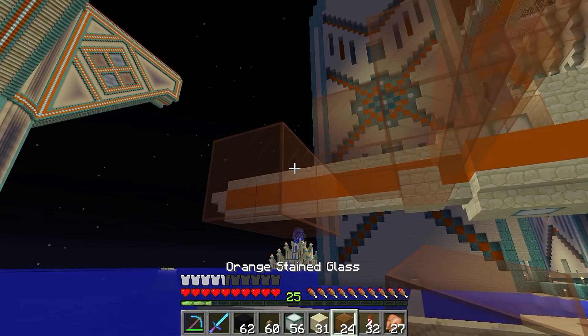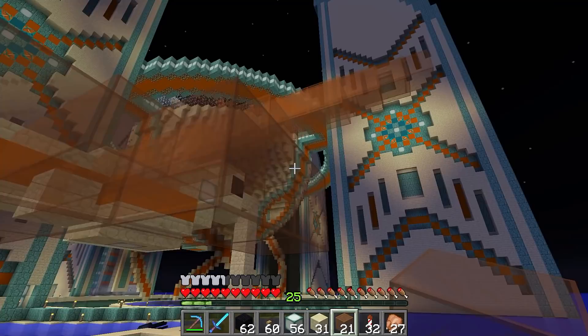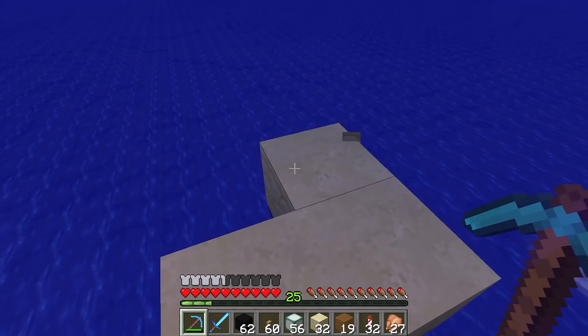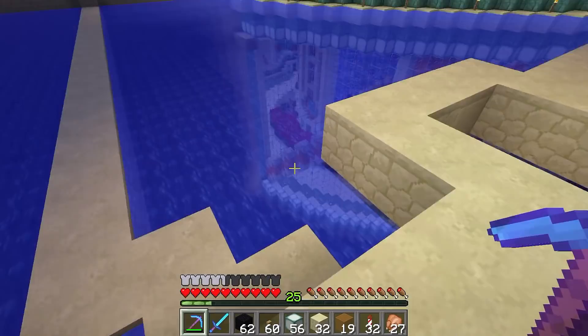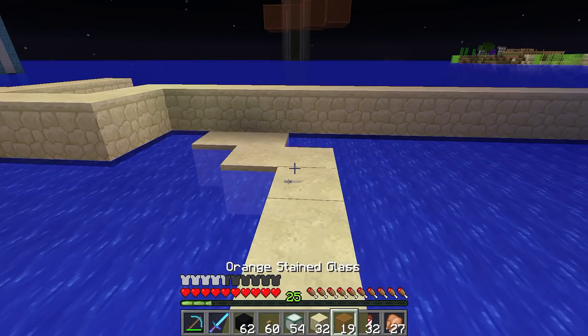Ziggy-zaggy zoo, something like that. It may need to be adjusted a little bit - coming out by one block like so. We'll go have a quick look and adjust things to make it look roughly spot on. Let's put a couple of sea lanterns in here just in case of spawns - we can get rid of those later.